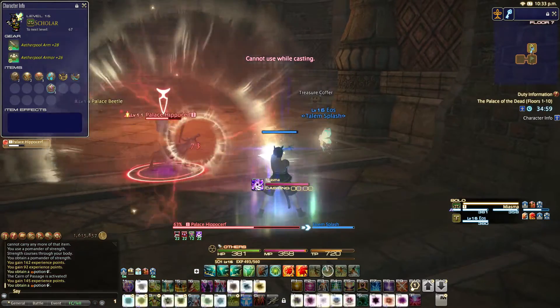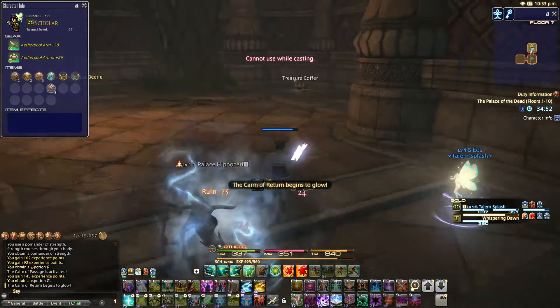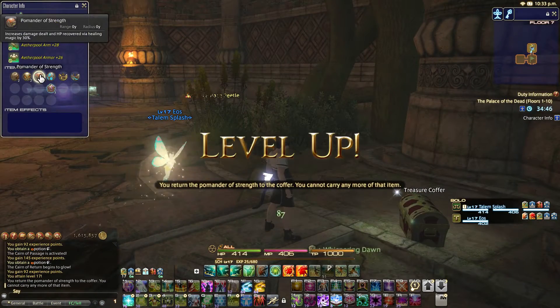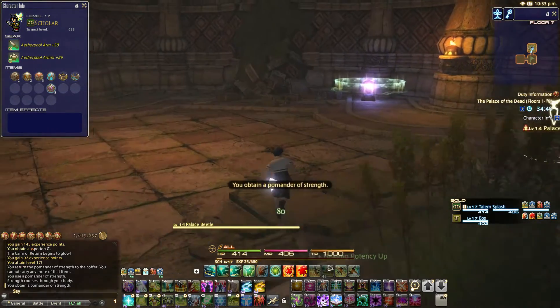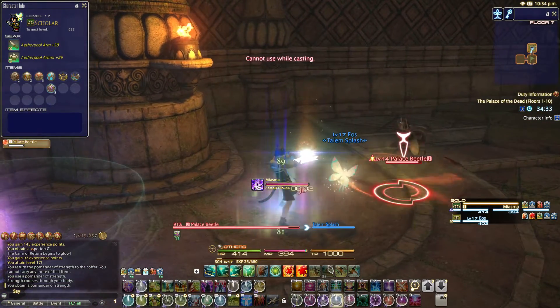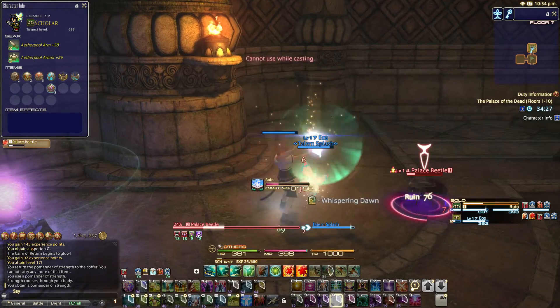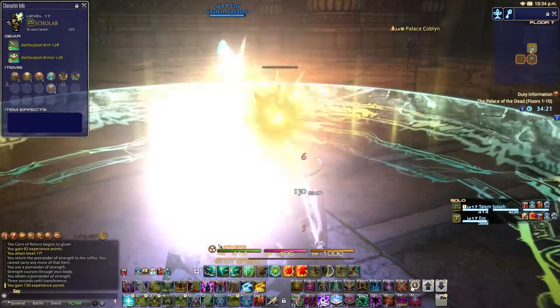I might actually move on ahead into the next floor. I don't think we really need to go too far down into the floor. So level 17 — another Strength one. I'll pick that up. And we'll just kill the Palace Beetle, and then we can move up into the 8th floor. The 8th floor is actually the 2nd to last floor, because the 10th floor isn't a traditional randomized floor like the other floors — it's normally just a boss fight. So we don't have to worry too much about maneuvering; we just gotta make sure that we stay alive. Which can actually be challenging in the later bosses, but for this first one I don't think it's going to be that much of a problem.